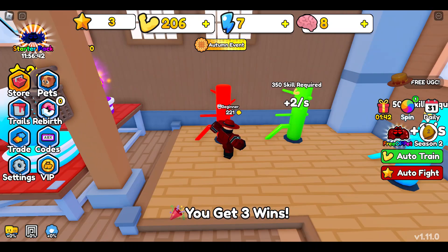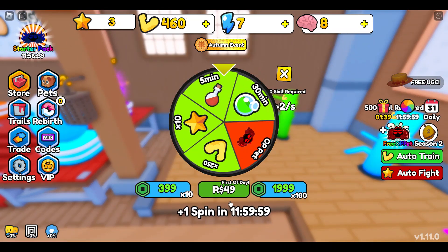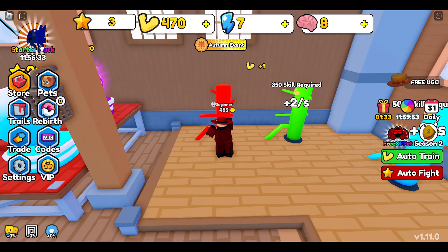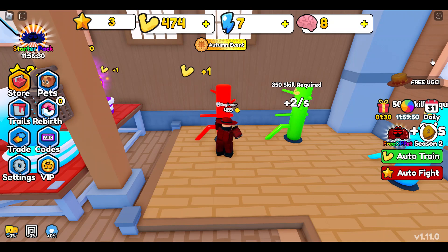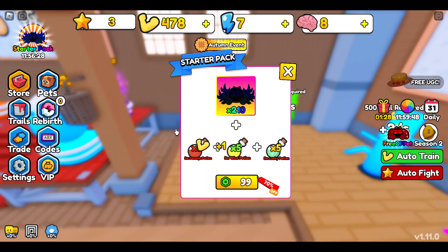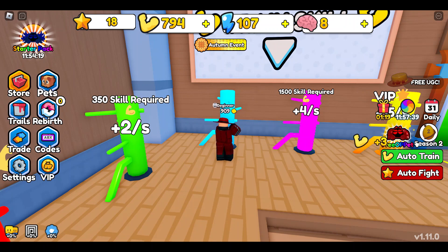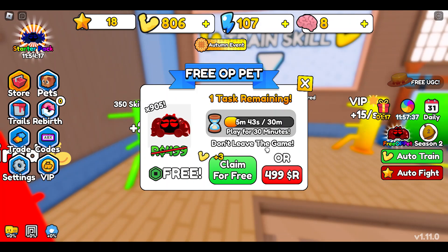If you play for 30 minutes you can also claim a free OP pet. Once you have enough strength to fight the mini bosses, you can start collecting wins. Those wins can be used for rebirth, buying eggs, and unlocking the next map.